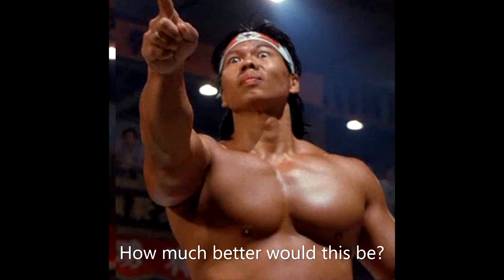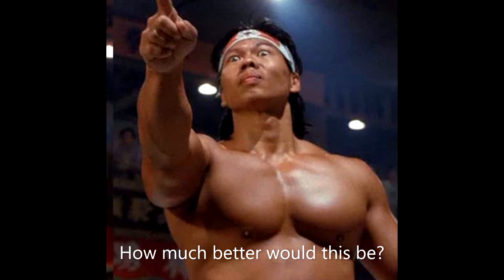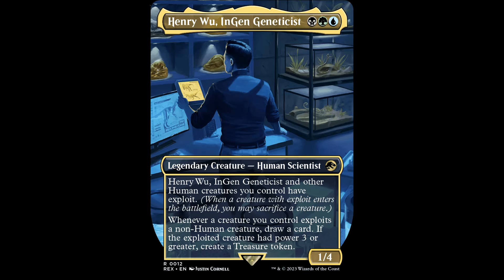It's kind of a shame because the mechanics on this guy are interesting. Maybe some altar wizard out there can put Bolo Young on the card for me. Alright, Henry Wu, InGen Geneticist — black, green, and blue for a legendary creature. Human Scientist, it's a 1/4. Henry Wu, InGen Geneticist, and other human creatures you control have exploit. When this creature enters the battlefield, you may sacrifice a creature — that's what a creature with exploit does. Whenever a creature you control exploits a non-human creature, draw a card. If the exploited creature had power three or greater, create a treasure token. In these colors, you have tremendous non-human token generation and basically all the exploit creatures. It's a very interesting mechanic — aristocrat, creature dying payoffs. It's a nice mix of colors. Let's take a look at seven reasons why you should build a Henry Wu deck.